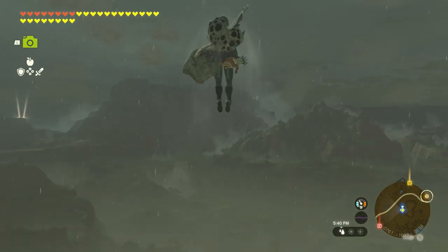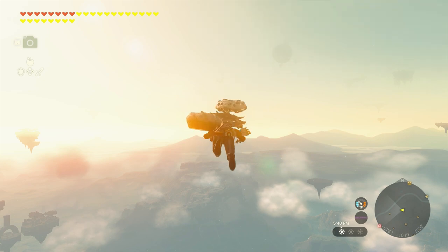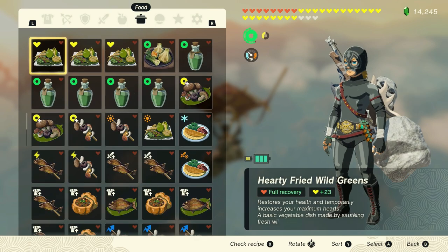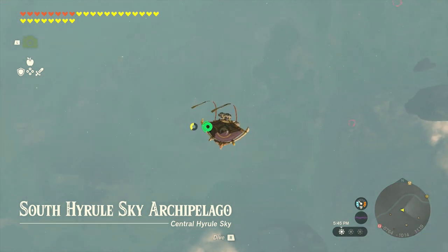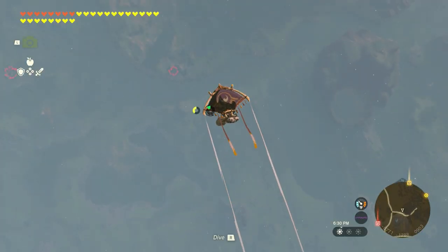One thing I always want to recommend when you launch off one of these sky towers is take a moment to use your camera — your Purah Pad — and just scan the landscape, because you may find shrines or just interesting locations that you can mark on your map. It's a great opportunity to get a feel for the place.